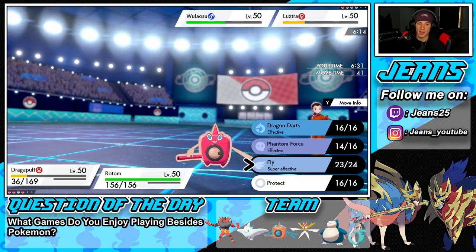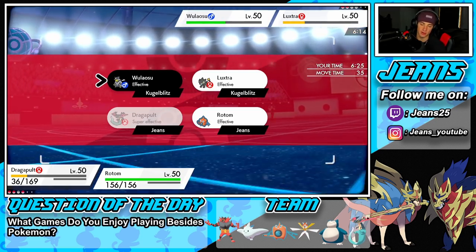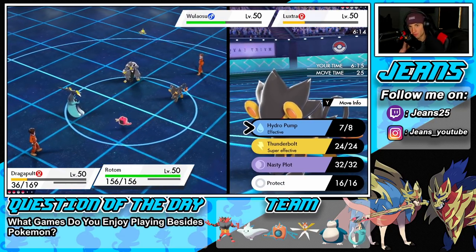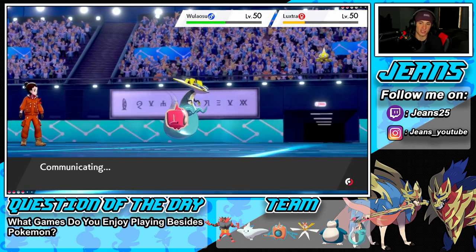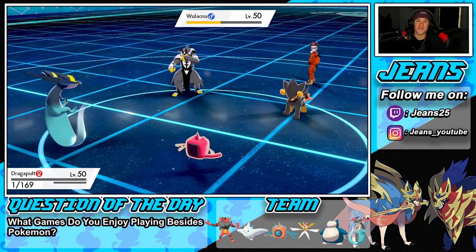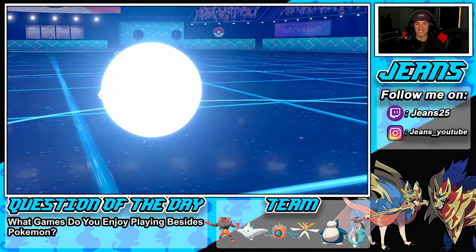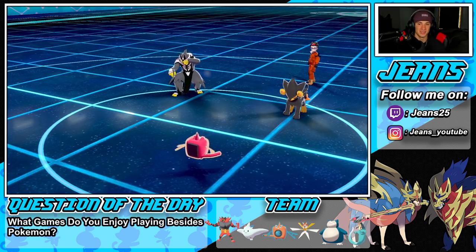I want to use Fly, but I think Phantom Force would be better here since this thing is minus one on defense — Phantom Force should be able to take it out, and it also prevents him from attacking and then protecting next turn. There goes the Aqua Jet — wait just a minute, we eat it! We get a free Focus Sash — let's go! Aqua Jet hits, get him out of here! Beautiful — we win battle number two!